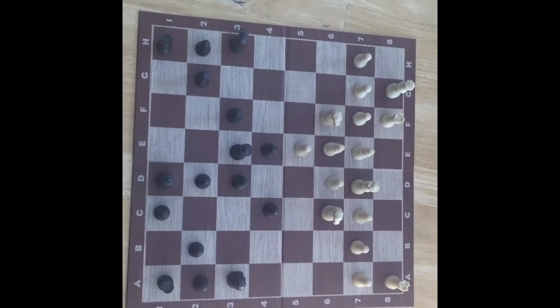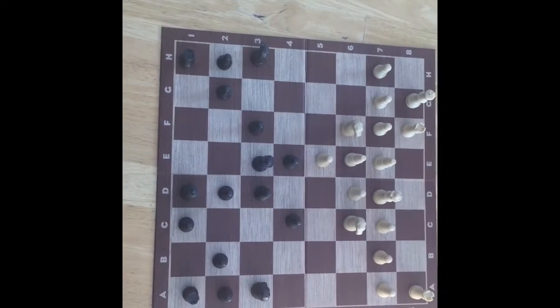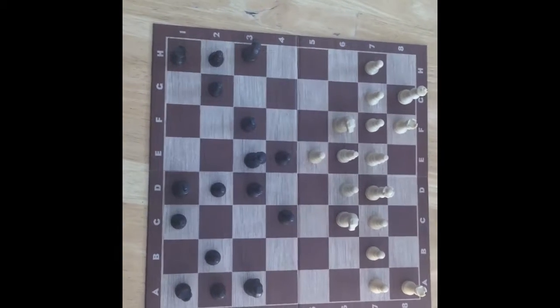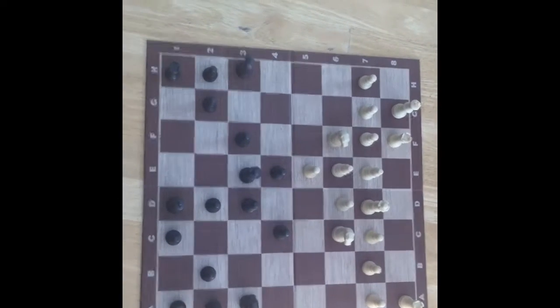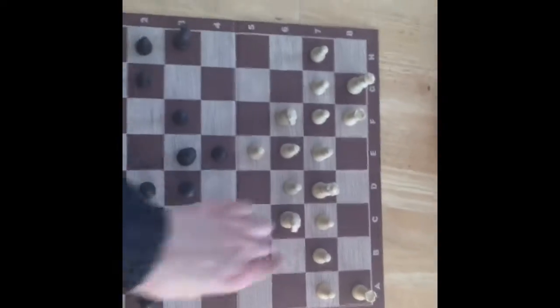Castling is a move to secure your king by basically switching places with the rook. By doing so, you have secured your king towards the corner and allows your rook to be able to capture the opponent's pieces. Keep in mind that it has to be your king and rook's first move to be able to castle. Now we can focus on controlling the center, playing offensively and defensively.